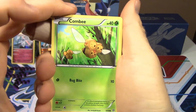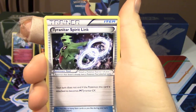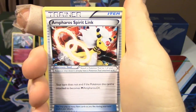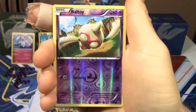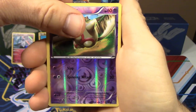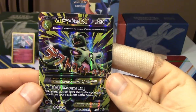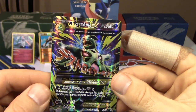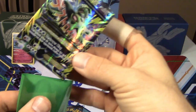This is going to be a good pack. We've got a Combee, Golett, Larvesta, Porygon, Persian, Tyranitar, Spirit Link — finally, that's my first one of those at least at the time of filming. An Ampero Spirit Link, Sligoo, Reverse Holo Baltoy, and our Ultra Rare — Full Art Mega Tyranitar EX. Oh man, oh man! These guys love us. Mega Tyranitar EX Full Art! I've got to grab a sleeve for this. That's insane — that's two of them now.